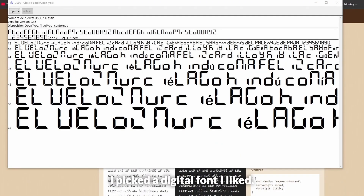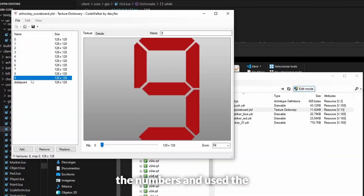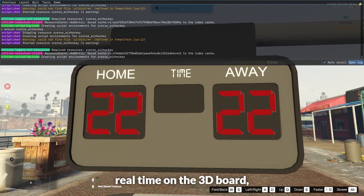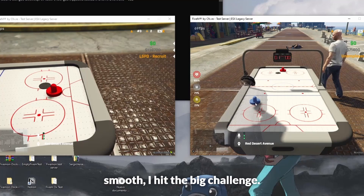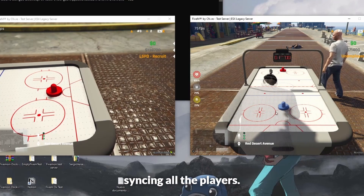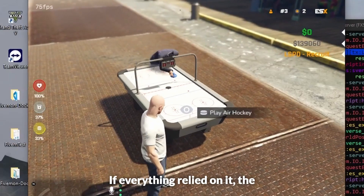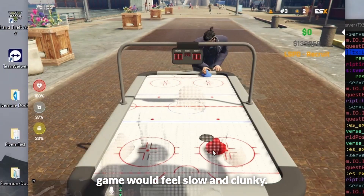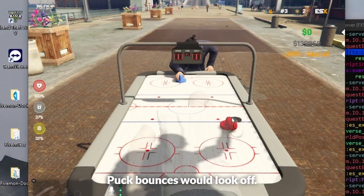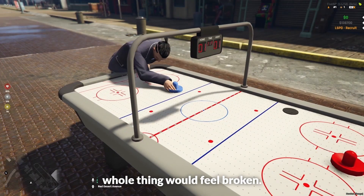For the scoreboard, I picked a digital font I liked, made a texture with all the numbers, and used FiveM markers to draw it in real time on the 3D board. When everything seemed smooth, I hit the big challenge: syncing all the players. The problem — the server only updates 20 times per second. If everything relied on it, the game would feel slow and clunky, puck bounces would lock off, collisions would be wrong, and the whole thing would feel broken.